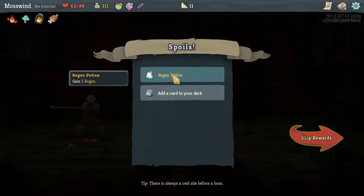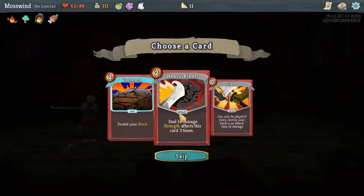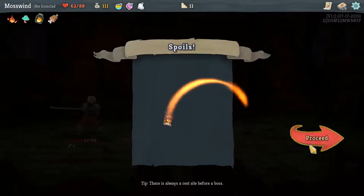Interesting — a Regen potion. This is a potion, so it gains 5 regen. Clash is interesting — it can only be played if every card in your hand is an attack. So you could defend, defend, defend, defend, and then use it and you'll deal 14 damage. It's kind of cool.